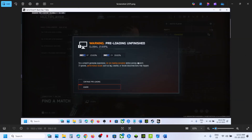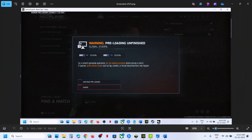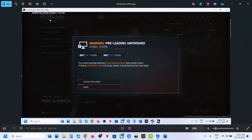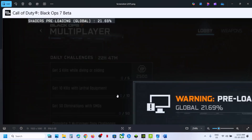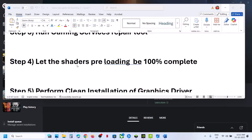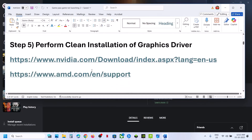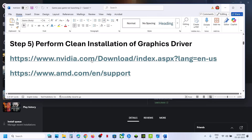Still not working? The next step is to let the pre-loading be 100% complete. When you launch the game you may see a 'Pre-loading Unfinished' message — let it reach 100%. At the top you can also see a pre-loading indicator; make sure it is 100% complete, then check if you can proceed to the game screen.